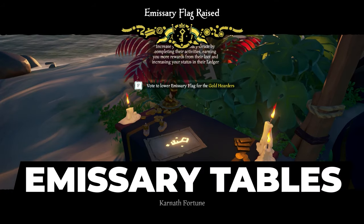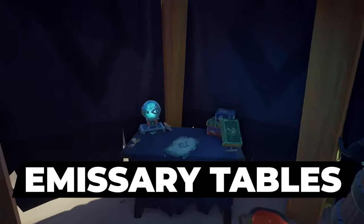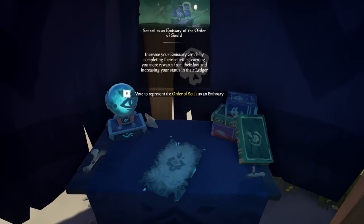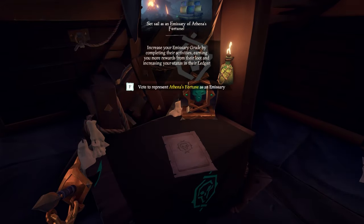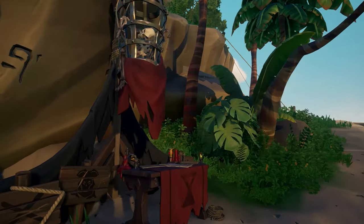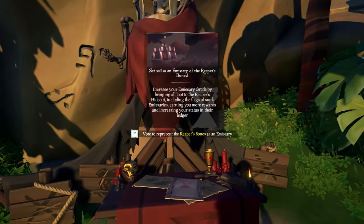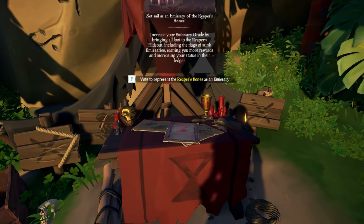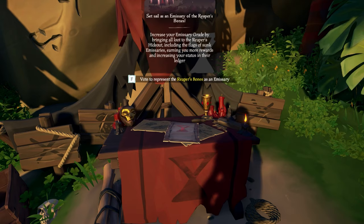Now let's have a closer look at the emissary tables. We've got the Gold Hoarders, Order of Souls, the Merchant Alliance, Athena's Fortune and the Reaper's Bones. Note there's no representative for the Reaper's Bones on the outposts to trade with — they're usually hidden out of sight. Just listen for the cage skeleton if you can't find it.